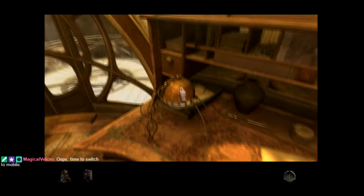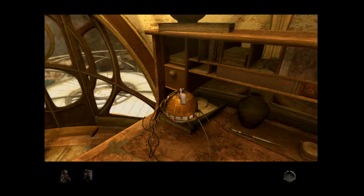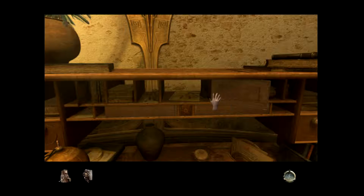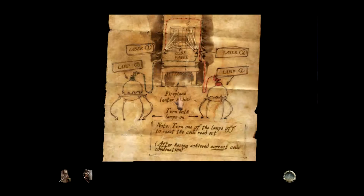Can I flick this lamp? Nothing is happening with the lamps still. What was this paper about? It says: Lamp 1, Lamp 2. One lamp is on, powers this grid. One lamp is on, powers laser 2. Turn both lamps on. Turn one of the lamps off to reset the code readout.